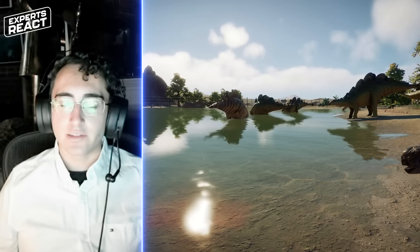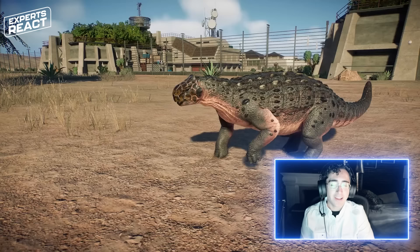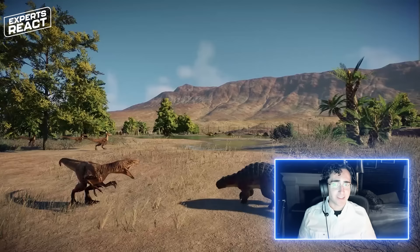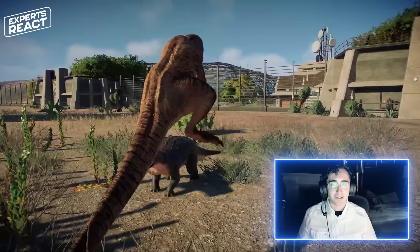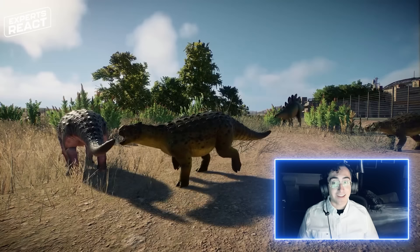Despite its small size, Minmi is absolutely covered in armor plates and armor nodules. Ankylosaurs like Ankylosaurus and Minmi were very, very heavily armored creatures — they even had armor plates in their eyelids. These animals are clearly trying to avoid predation by being as hard to kill as possible. Despite Minmi's small size, its dense covering of armor means that if it sat down, it would have probably been almost invulnerable to any attempted predation. Here we see Minmi being hunted by a Velociraptor. Unfortunately the Minmi is trying to stand and fight back rather than hunkering down — if it lay down with its soft belly covered by the ground and armor plates all over the rest of its body, there's no way an animal like Velociraptor would ever be able to hunt it.